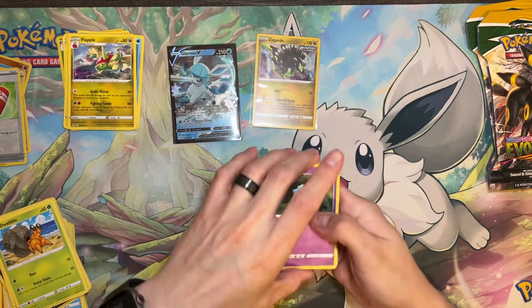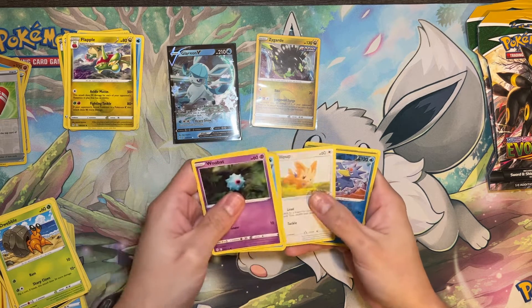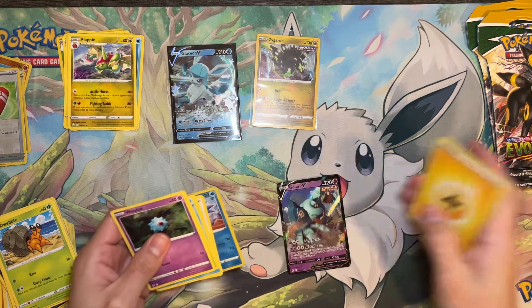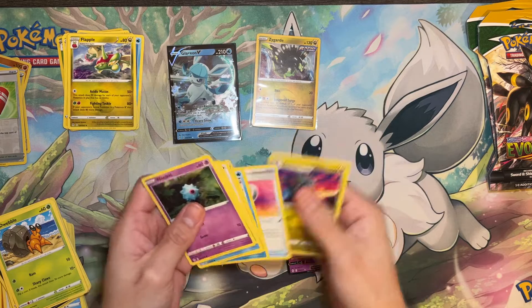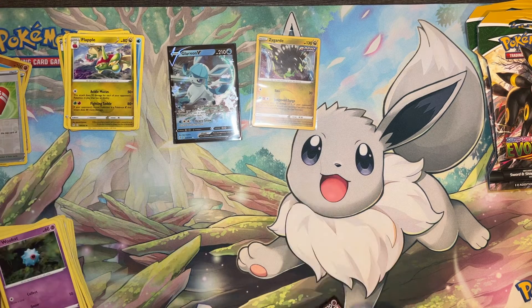We got a Wubat, Glossifer, Phoebus, Hippopotas, Lopup, Golduck Reverse, and a Golurk V. Not too good, but at least it's something.